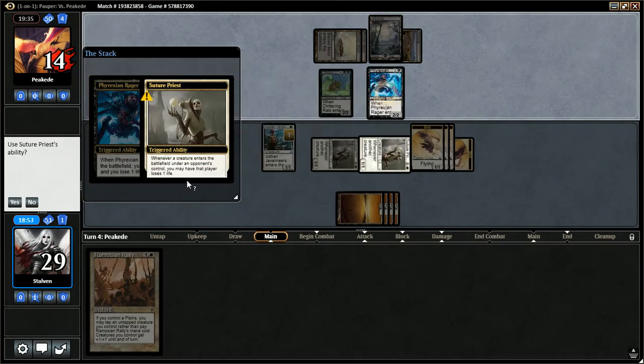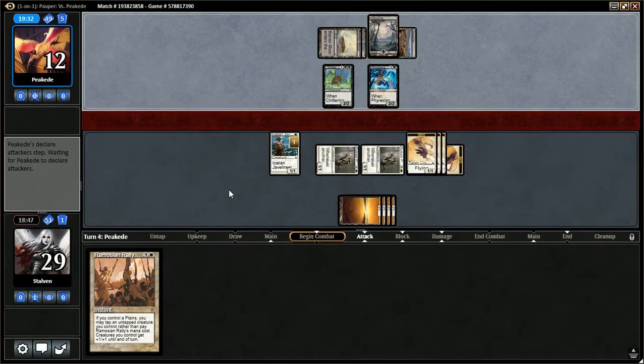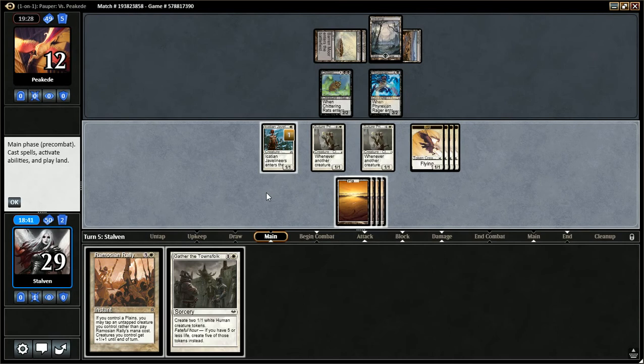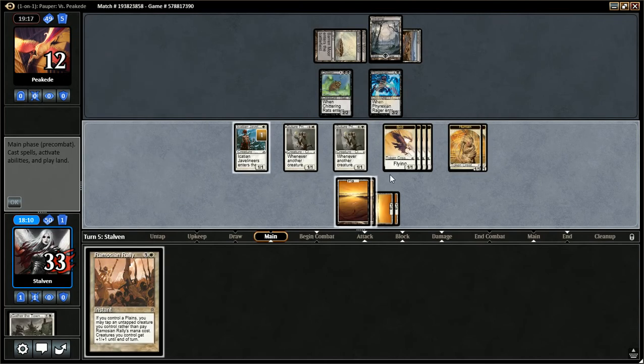He plays a Phyrexian Rager — Evancar's Justice would be really detrimental to us. Takes the damage off the Priest, goes down to 13. I kind of hope he attacks with this Rat — nope. Back over to us. Gather the Townsfolk — that's good with my Suture Priests. If I attack and use Ramosian Rally, how much damage would I do? If he blocks two he'd take ten. Not quite enough — both of his creatures would die but I think it's still too early for that. Let's use Gather the Townsfolk now while my Suture Priests are alive and gain a bunch of life. We'll go ahead and attack with just the Eagles — get in for four.